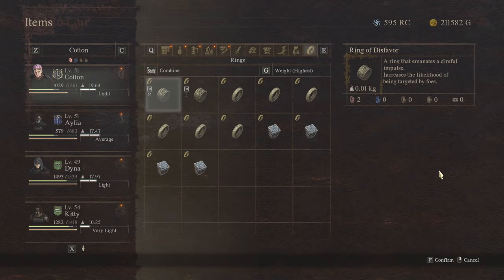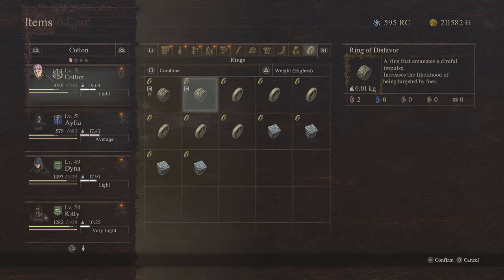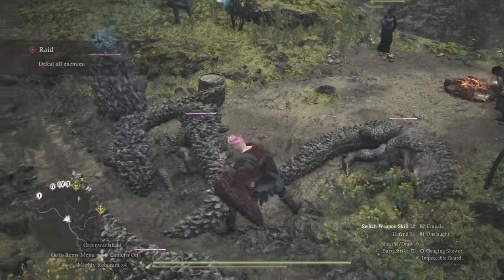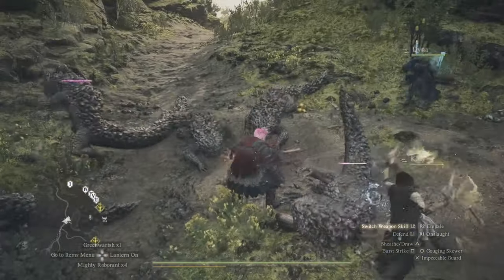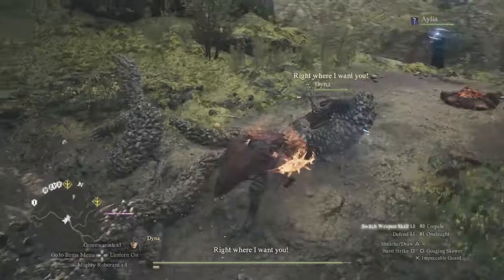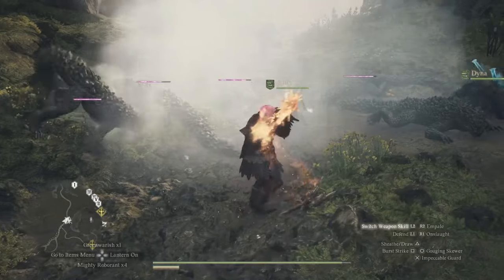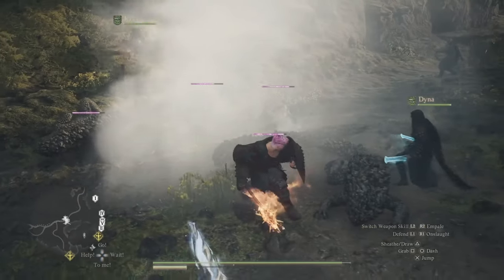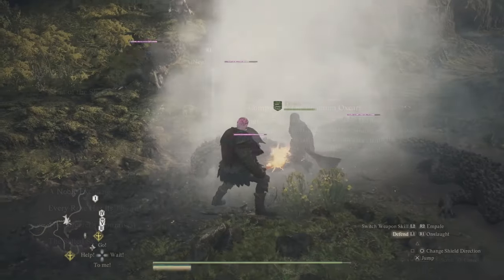On one final note, this is the Ring of Disfavor. It makes enemies more likely to target you than they are to target your pawns. You can get one of these from a guaranteed place, and there are a couple more that you can find around the world in the wild. Having both of your ring slots be two of these, with the Fighter augments as well, makes enemies target you the vast majority of the time already, even without any other effort, which is great for this purpose. To be more specific, one of these is a guaranteed quest reward from the Phantom Oxcart quest as a lead on at least one of these rings.